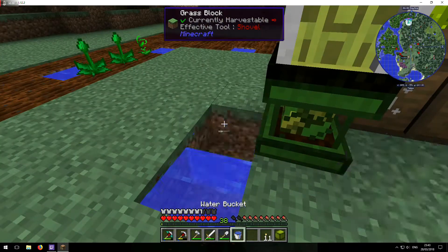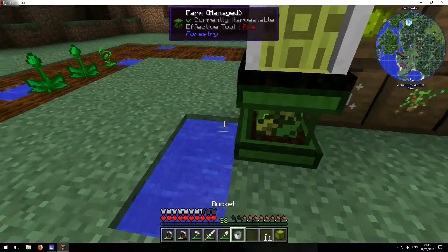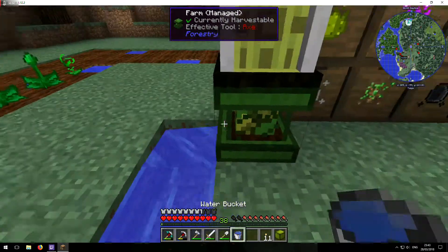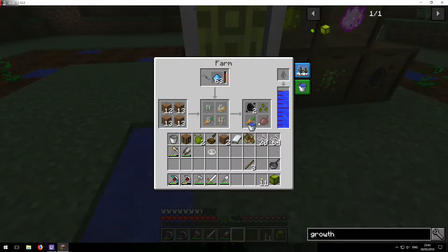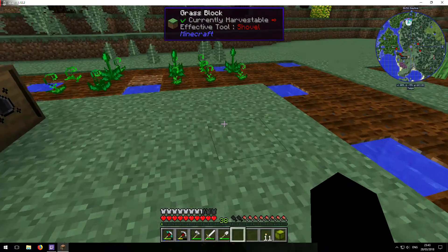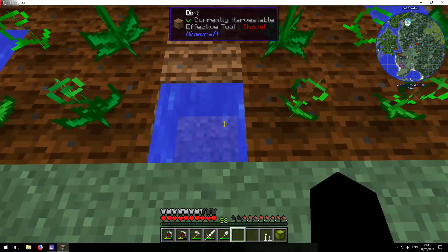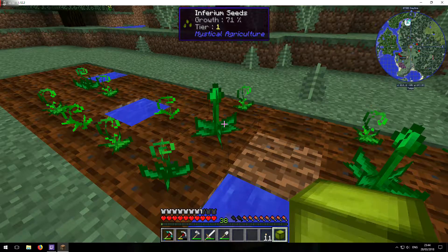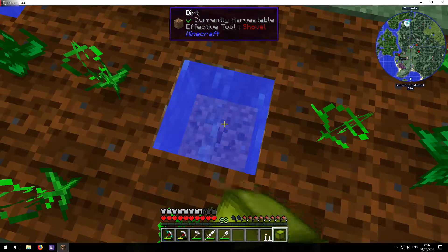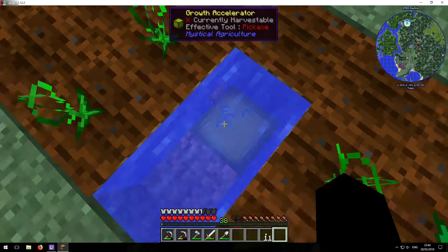I'm just going to do this for a bit longer. I'm going to be working on the aqueous accumulator shortly. So let me just remove this — it's now got one under there. So has that done much? Doesn't look like it. Let's try and stick one under here.